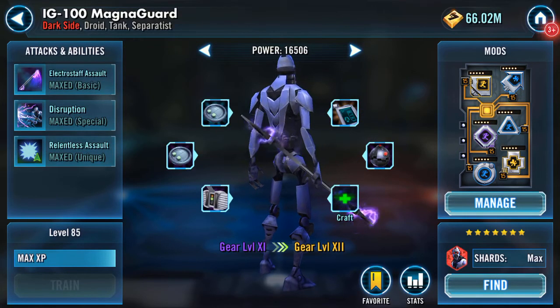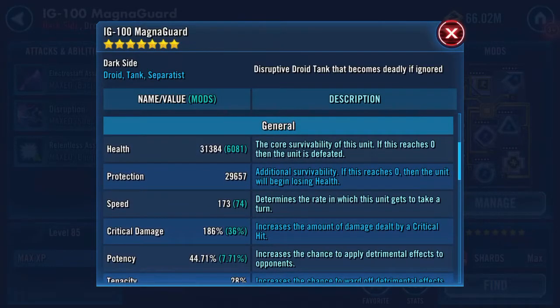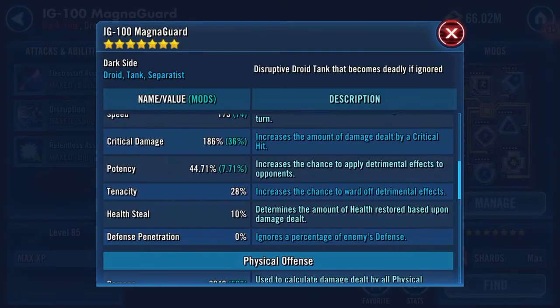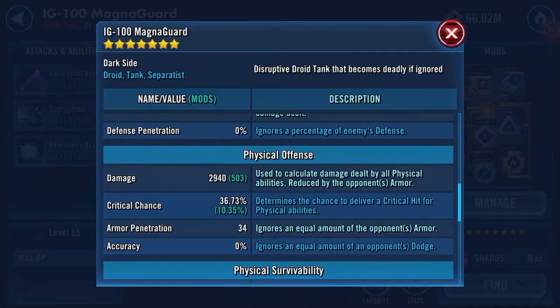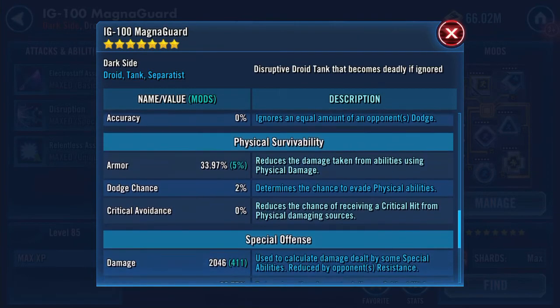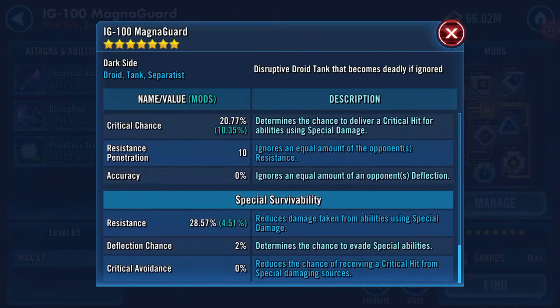I've taken him up literally a gear level with those bits on as well. 31,384 health, 29,657 protection — so around 62k-ish. 173 speed now, 44.71 potency. Tenacity went up a bit. 2,940 on the damage, 36.73 crit chance, 34 armor pen. Armor went up a bit — 2,046 damage, 20.77 special crit chance. Armor pen stayed at 10.